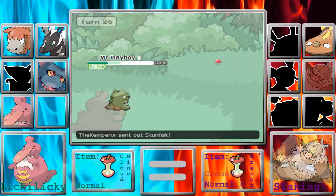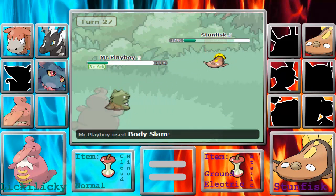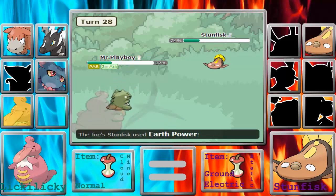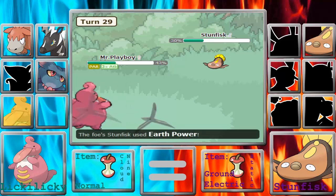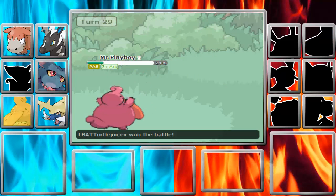Now that I'm at plus three, he brings in his Stunfisk. I'm going to easily two-hit KO with the Body Slam. I unfortunately get Static'd on the first Body Slam, and he's able to take out my Substitute with two Earth Powers. But I'm able to live the next Earth Power and take it out.